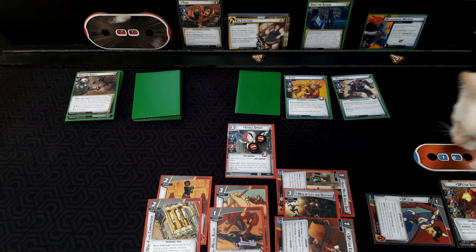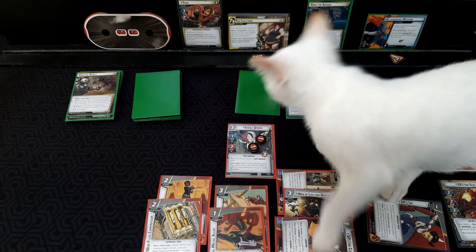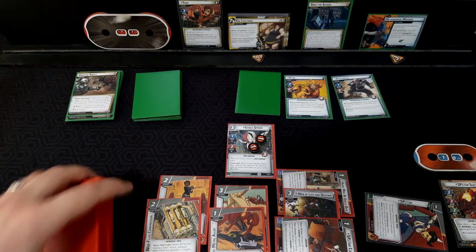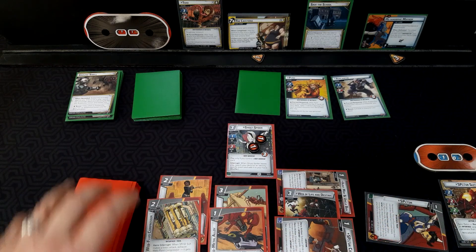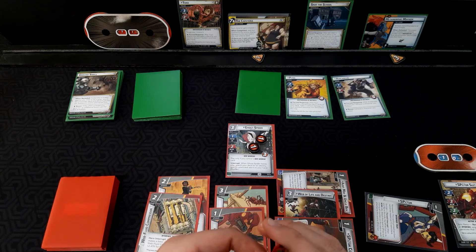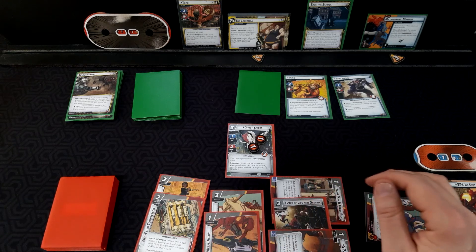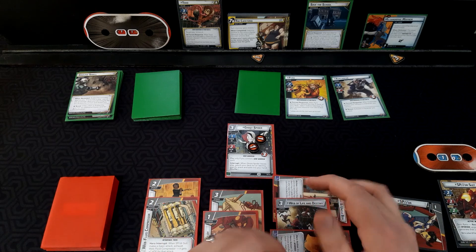Oh, we have a guest appearance by a cat — hello! You woke up from your very long nap, huh? You're adorable but you can't play with my stuff, so there you go, bye bye. So that's that — we can draw two more cards. Oh we can do a lot on this turn!